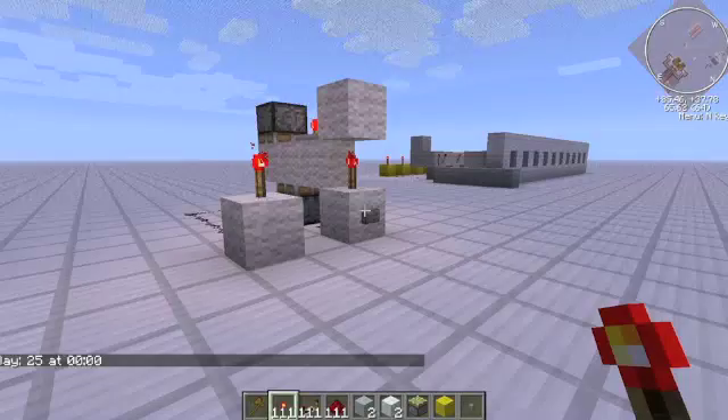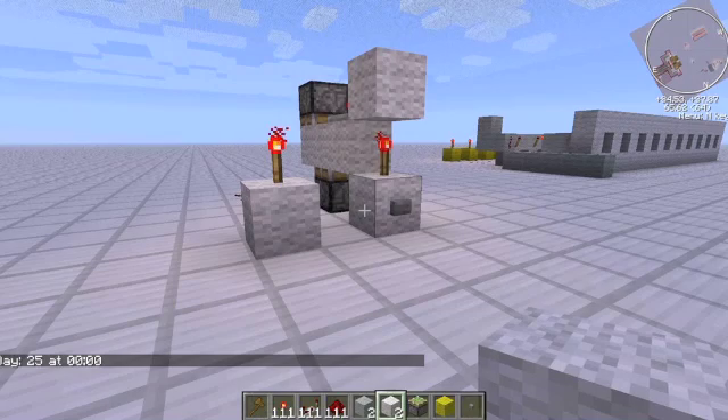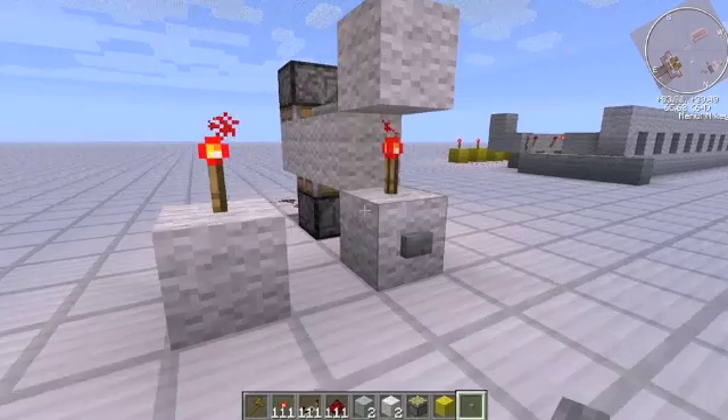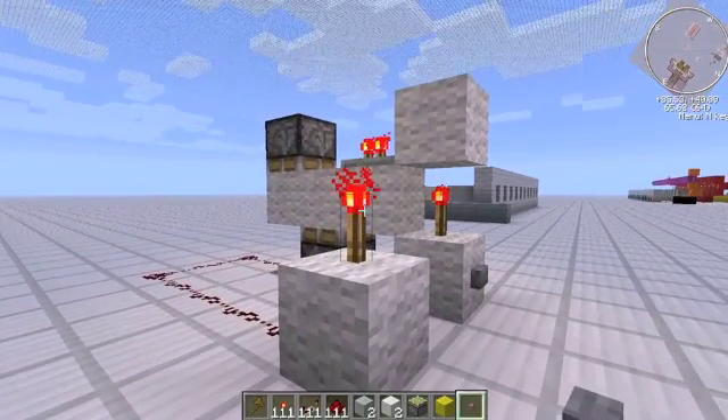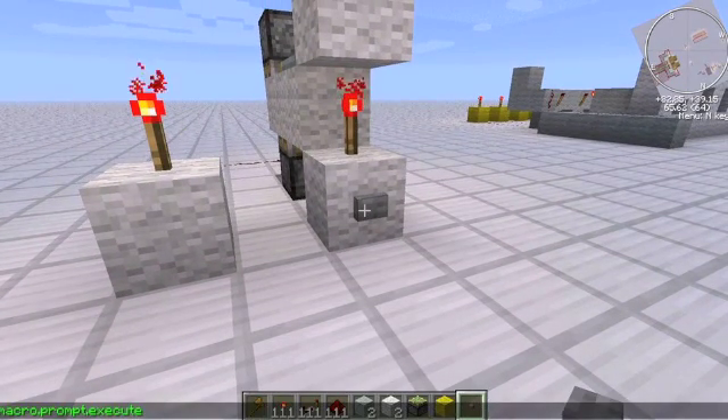Hello everyone, it's Tyler and we're back with Redstone. Today we're going to teach you how to make a one-wide T flip-flop. Basically what a T flip-flop does is it turns a button into a lever. This is very useful for binary counters and other things like that.